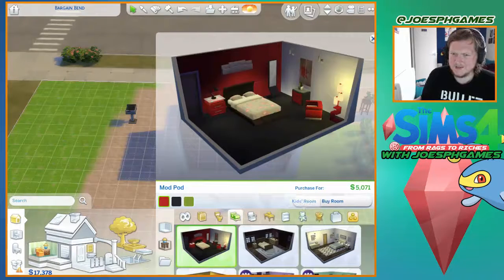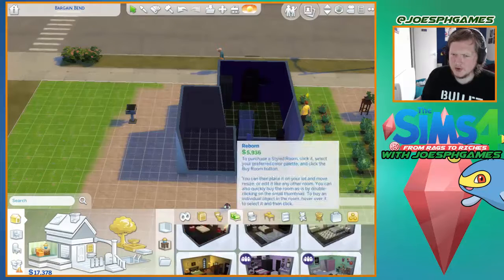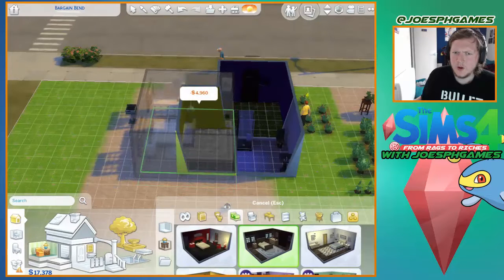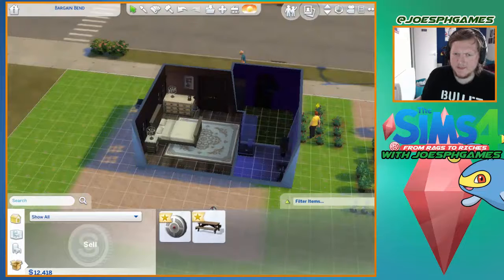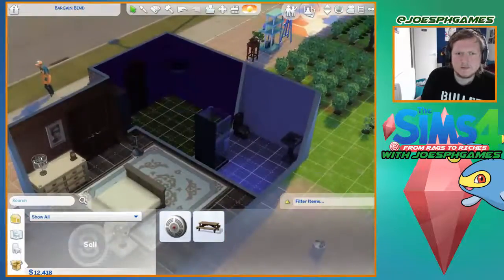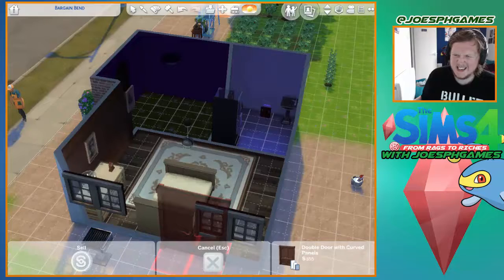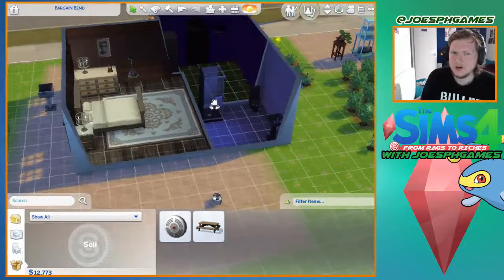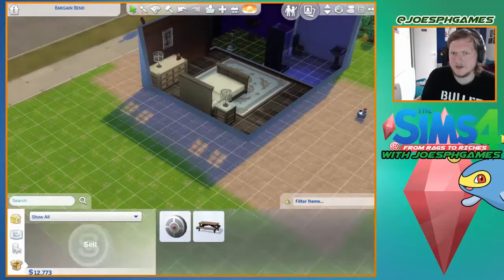I've got all this money — can I actually buy a room? Should we buy a room? I like this room. One item moved to the household inventory — what is that? Oh, it's my smoke alarm. But I would like — yeah, see, that's possibly why I have excellent food quality.